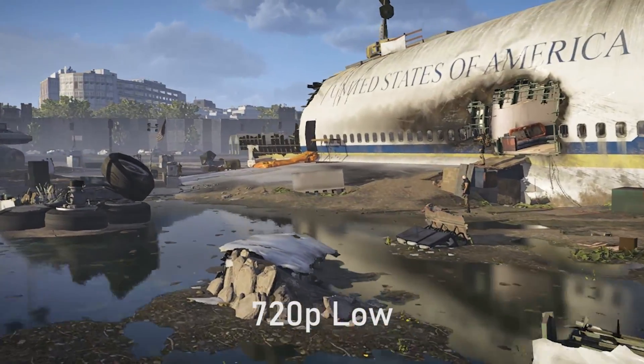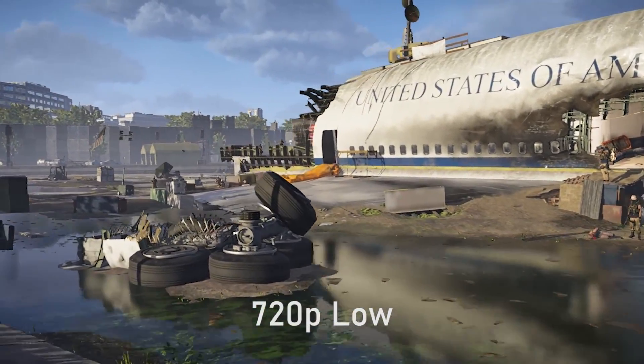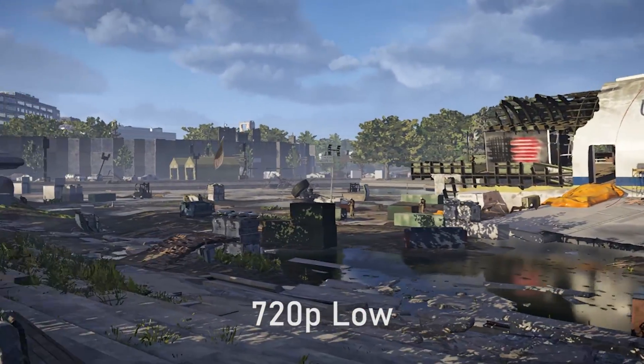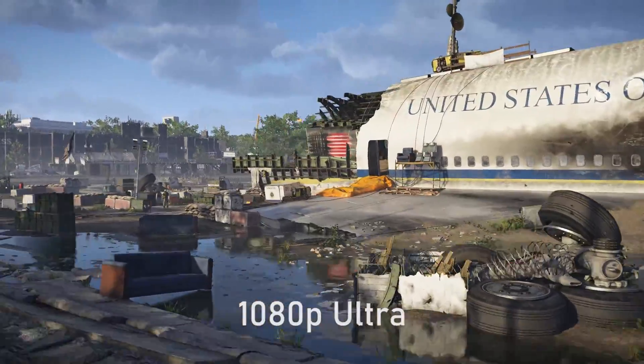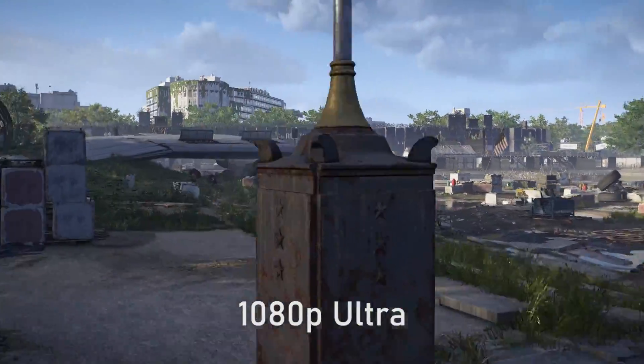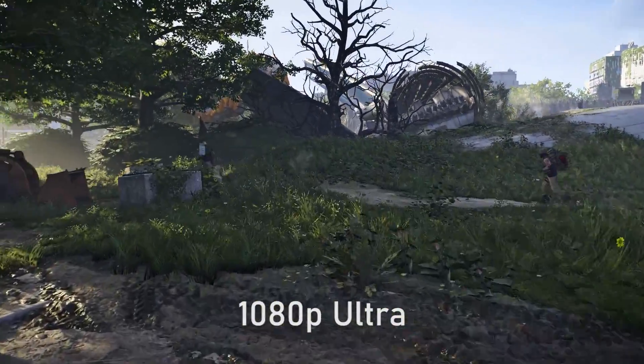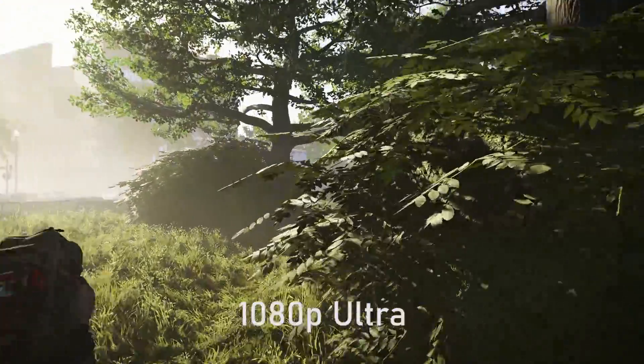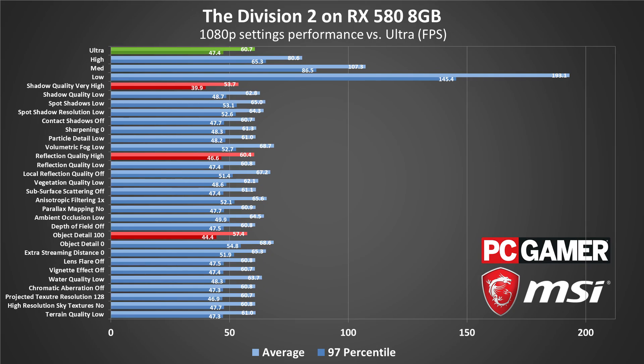The Division 2 has a ton of graphics settings you can tweak — 25 of them to be precise, not counting things like resolution, rendering API, and other features. However, the visual and performance impact on many of the settings is slight at best. Switching 14 of the settings from their Ultra preset to the minimum option only improved performance by about 4%. We cover the full suite in our article on PCGamer.com, but volumetric fog and object detail have the largest effect on frame rate, though you probably don't want to drop object quality too much as it can cause a lot of pop-in.